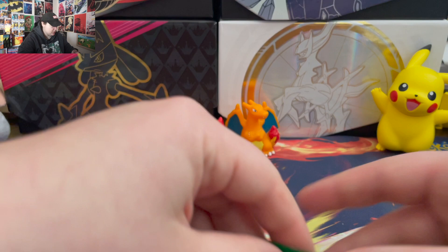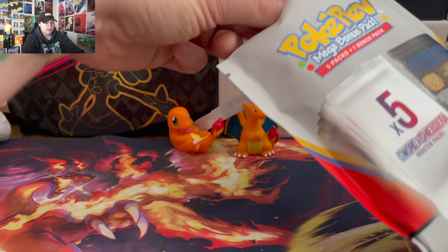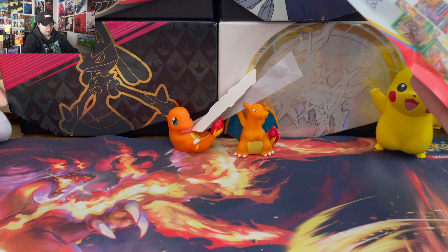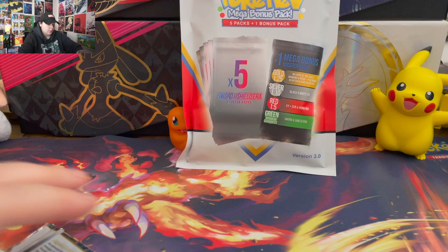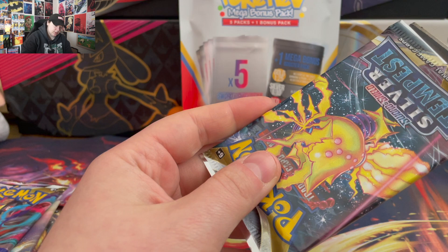Last one. Trying not to reveal. Oh, I forgot that these come with stickers. Let's see what our next packs are: Fusion Strike, Astral, Brilliant Stars, Lost Origin, Silver Tempest. So a little bit better lineup. Hopefully one of these gets me something good.